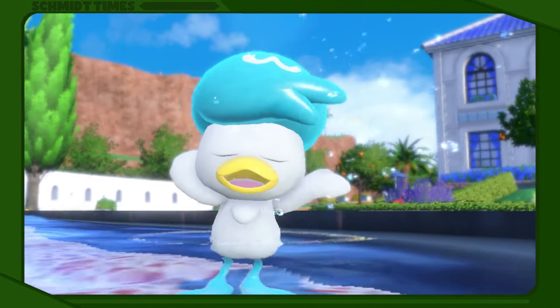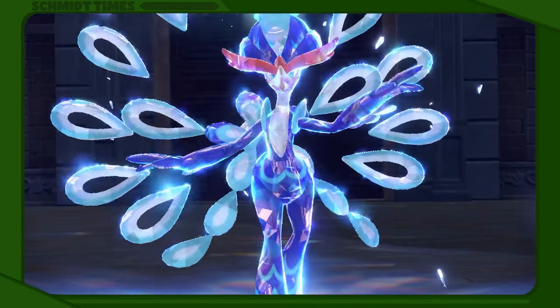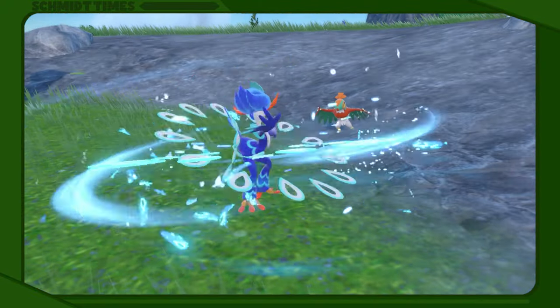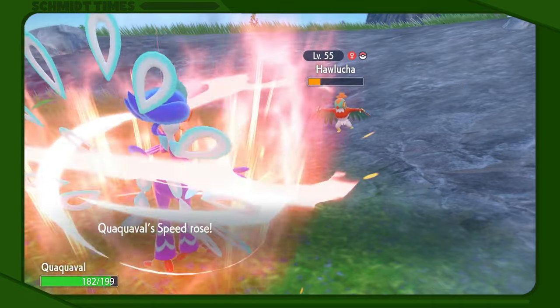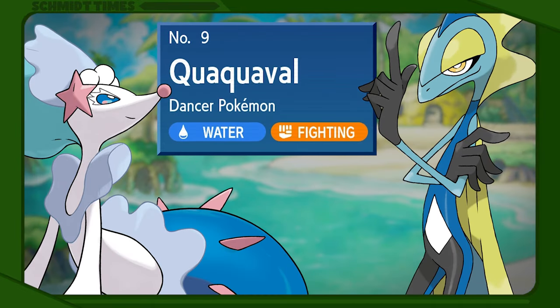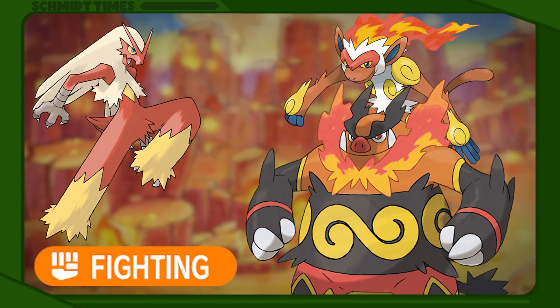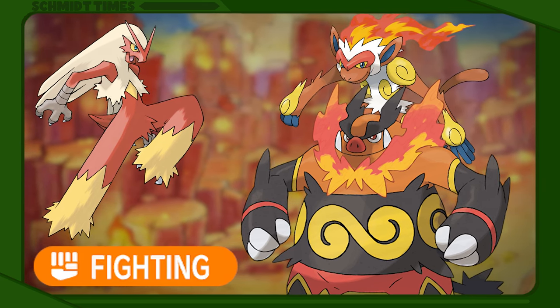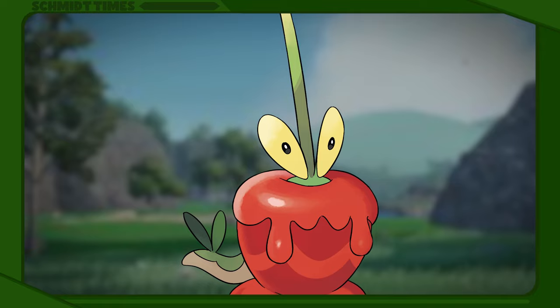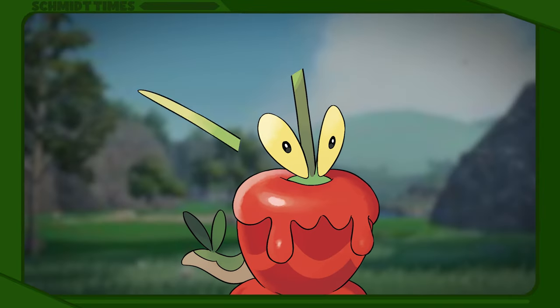Starters feel like a sensible place to kick this off, and Quaquaval fits the bill with their spirited dances giving them a distinct flair and their signature Aqua Step making them unstoppable speed demons on the battlefield. Unlike starters from previous generations, Quaquaval adds Fighting as their secondary type instead of letting their Fire-type contemporary claim it again, and it's a breath of fresh air. Those decorative water feathers, for example,